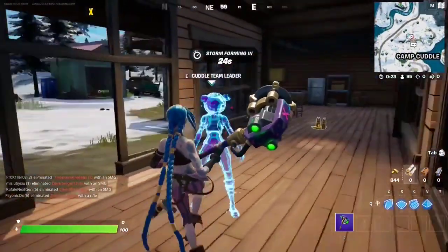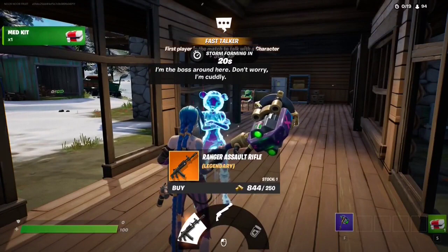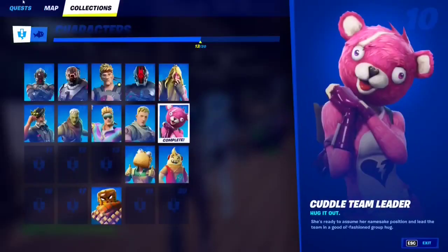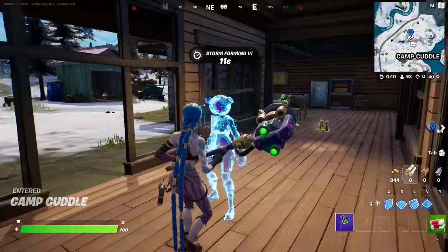If you want to talk to the Cuddle Team Leader, make your way to this spot right here. You can get the exotic Maximum Six Shooter or the legendary Assault Rifle. The spot is right here on the map at Camp Cuddle.